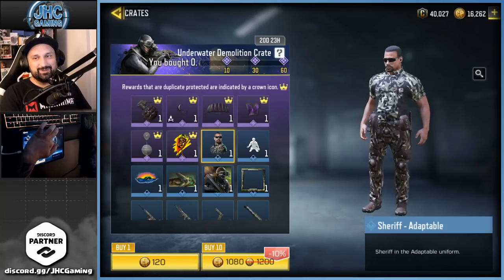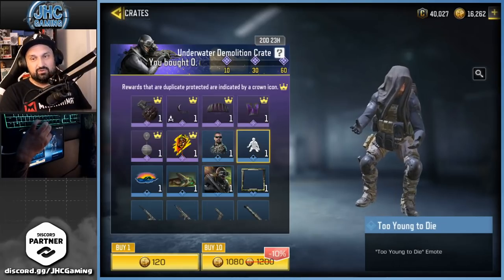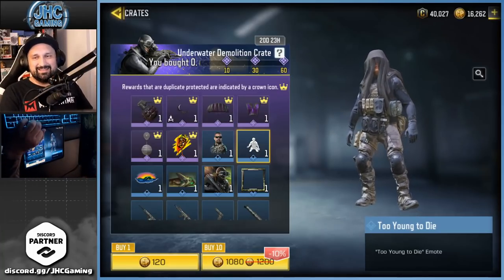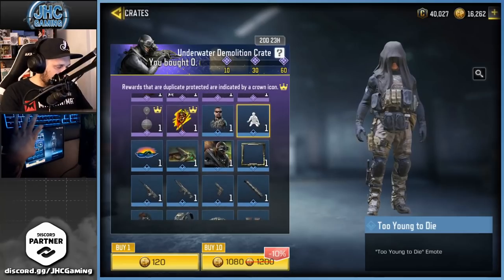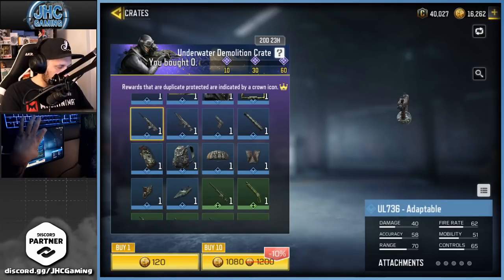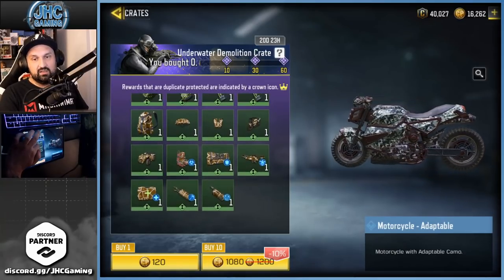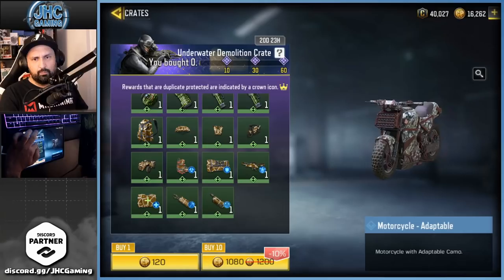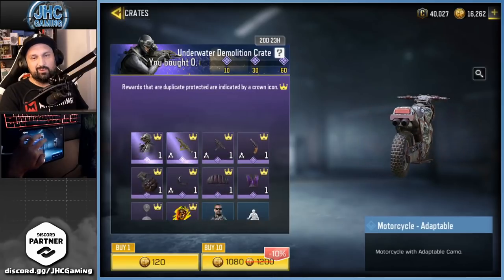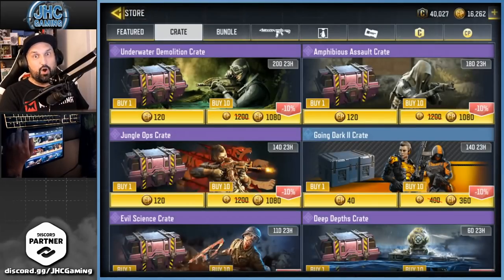The sheriff skin isn't super cool, honestly pretty weird, but I still don't have one. There's a new emote — 'Too Young to Die' — I want that emote. There are a couple adaptable skins, some vehicles — a couple motorcycles and an ATV — nothing crazy in the uncommons. We're always going for the soldier, so hopefully we can get it cheap again today.